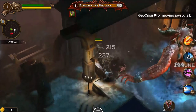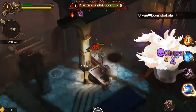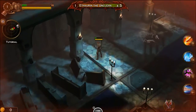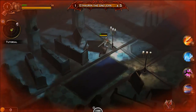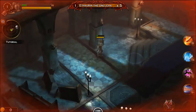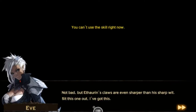The boss hits for 345 — that really hurts. This isn't working out too well; he hit me from really far away. We have one option — let's go for it. A little bit of damage but he's got five times the health on that bar. There's no way I can beat this one. Another character steps in — 'sharper than sharp wit, I've got this.'